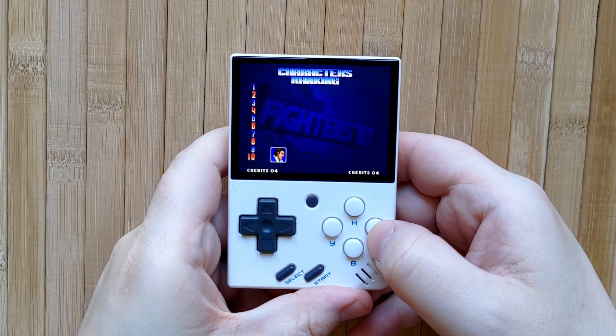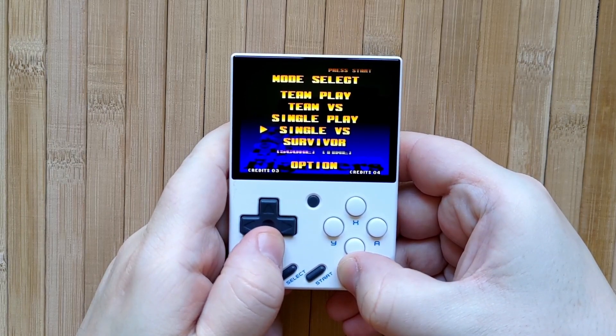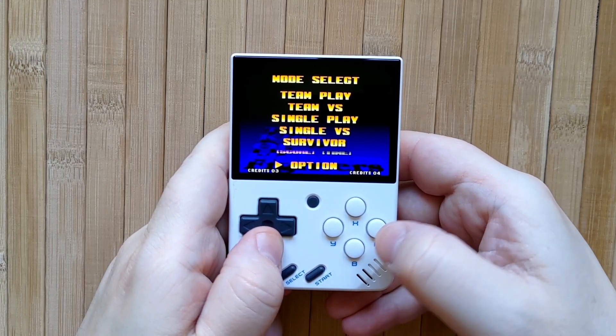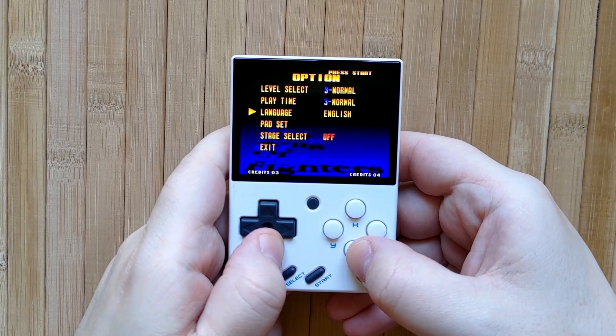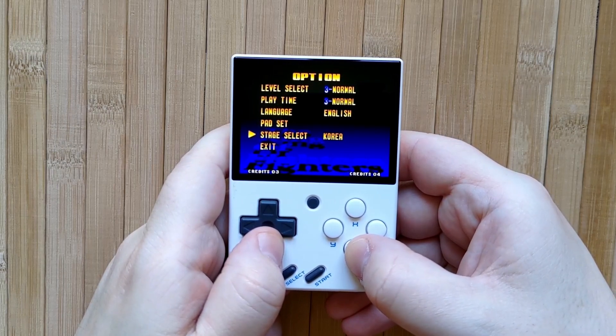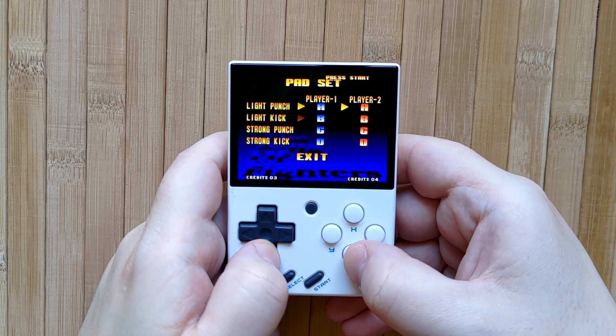Here is King of Fighters 97 in AES mode — there are many extra options and modes you won't find in MVS mode, and you also don't need to insert virtual coins. You'll want to enter the BIOS and set the mode for each game you want to use in AES mode. There are settings in the RetroArch options to set the whole system to AES, but I couldn't get it to work, so drop a comment below if you figure that out.